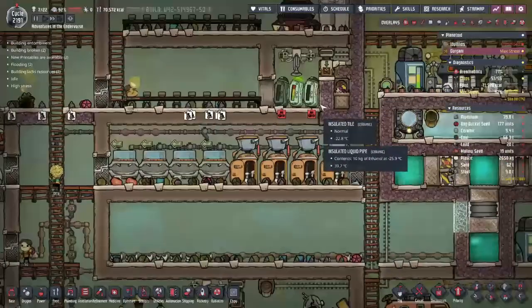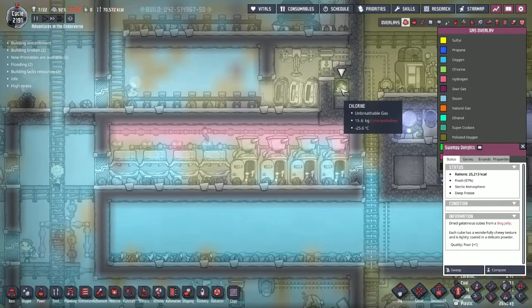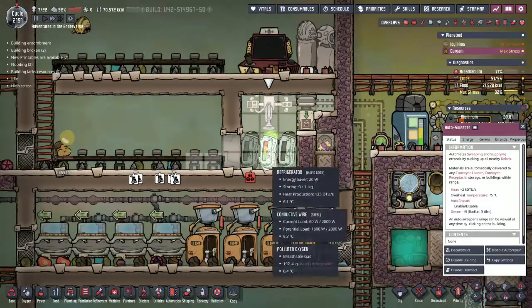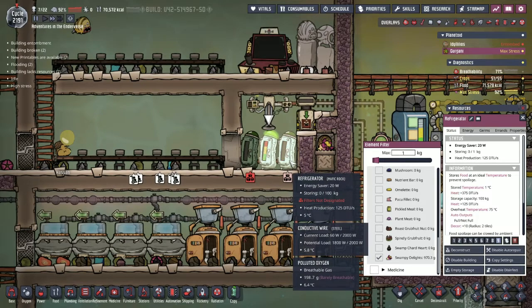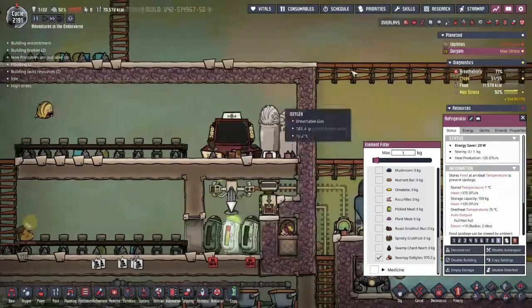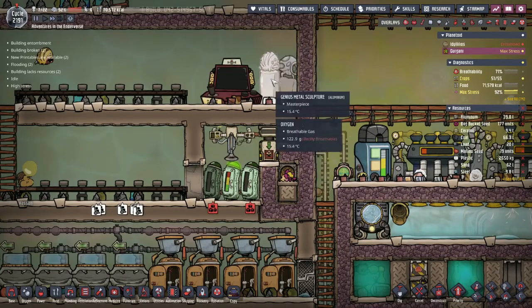This is the same setup I have on the main asteroid. The swampy delights get dropped off here and they are in minus 25 degree chlorine, chilled from the blast chiller, so they stay nice and deep frozen. This auto sweeper can reach in there even though the duplicates cannot, and we have one kilogram of swampy delights stored in here. I put in a couple more fridges in case we want different types of food on this asteroid. The duplicates can come up here, grab the food they need, and have their meal. For the Great Hall you need one recreation building, so instead of just the water cooler like before, I decided to put in an arcade cabinet, and we have a couple of statues for the decor.